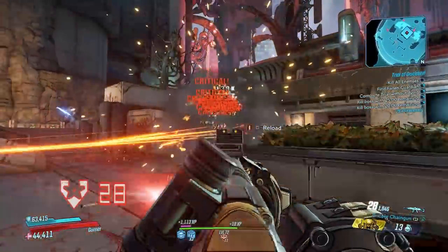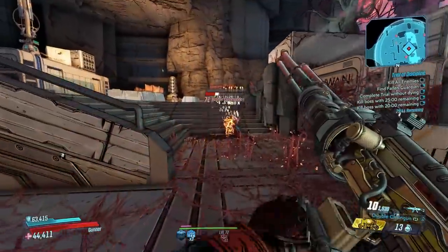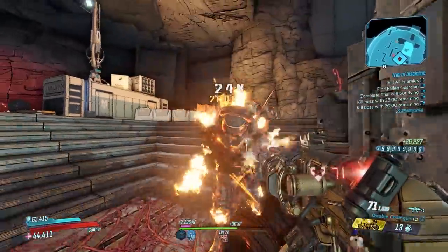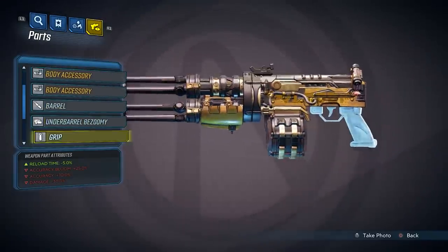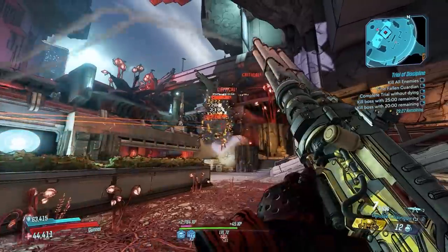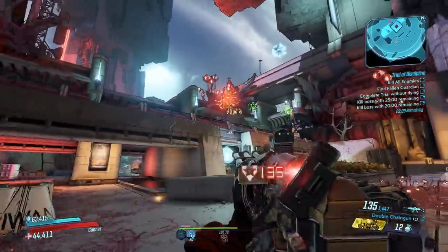The gun is decent as just the Shredifier, but what makes it so much better is if you manage to get one that has the Super prefix. That means it's going to have the under-barrel double barrel attachment. You'll be able to tell it apart from the regular version just by looking at it, because you'll see two sets of barrels on the gun. The gun has a total of four under-barrel options, and they're all weighted differently, meaning the double barrel option is actually harder to get than all the other options.